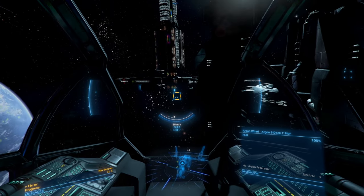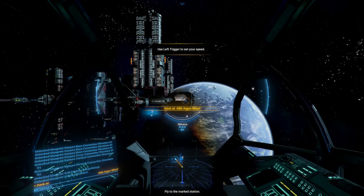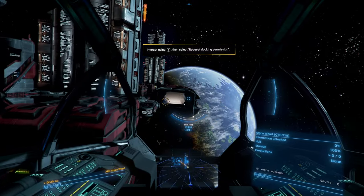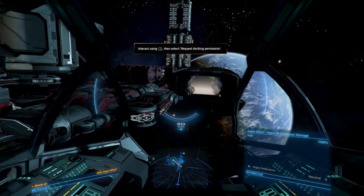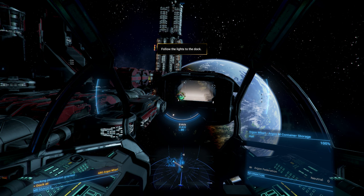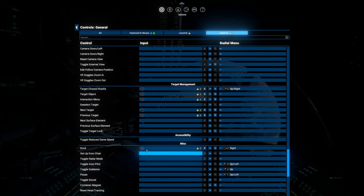Turning my head — I wonder if Track IR works with this, probably not. Okay, next tutorial: docking. I wonder why it says left trigger to set speed. Now that you're in range, interact with the station to request docking permission. It's pressing 5, but that's not working. Well, the docking assignment worked, but the interaction menu key didn't. Interaction menu was supposed to be 5 — that didn't work. But docking was 6 and that did work.